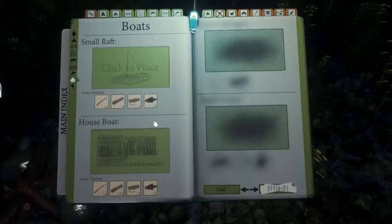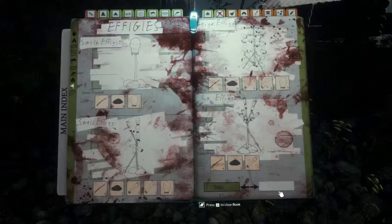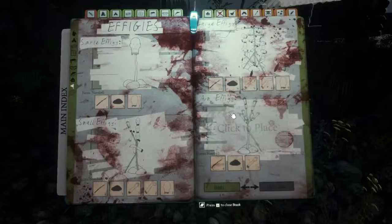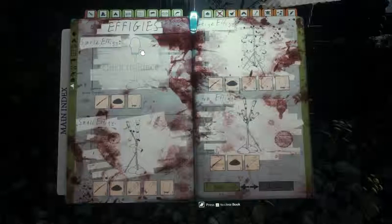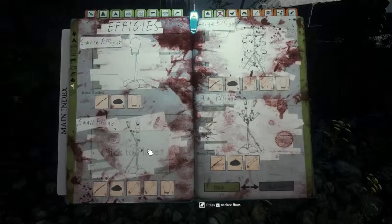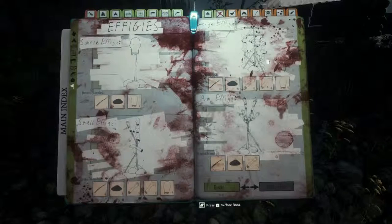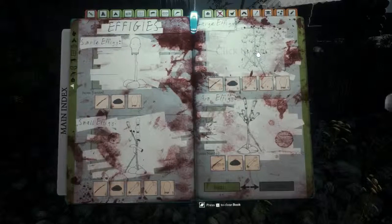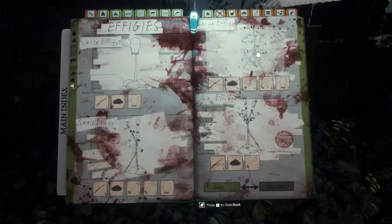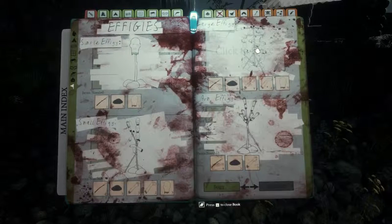I'll show you here really quick what they've added. The boathouse cannot be placed, so it honestly shouldn't even be there. Simple boat. I don't know when they added more effigies, but they did add a simple one with a stick, three rocks, and a head. They've got a small one and one that's mostly for arms. And then they've got the large one, which is multiple dead mutants — so you get a good haul if you take out four or five of these guys and build yourself a large effigy and set that thing on fire.